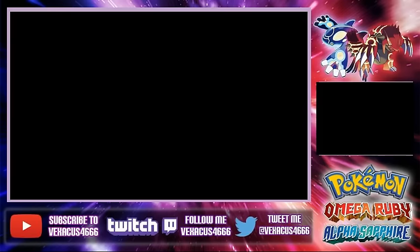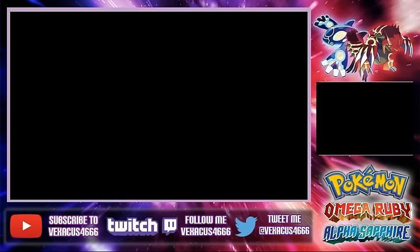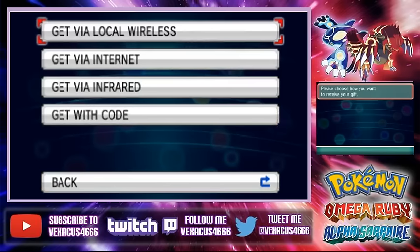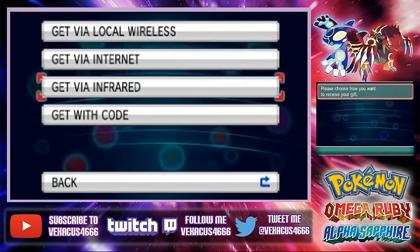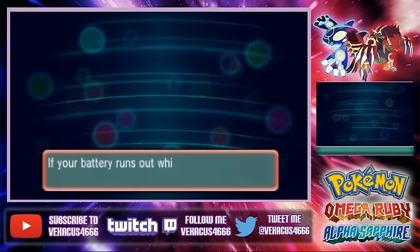For Pokemon, all you gotta do is go to a GameStop and get your lovely GameStop code to get Arceus. I'm gonna show you guys how to get it. All you gotta do is open up your Pokemon Omega Ruby, Alpha Sapphire, Pokemon X or Y games, and then you go to Mystery Gift and then you go to receive gift. And then you just type in yes and then put in the code — it's like a scratch-off type of code when you get one. You just gotta go to GameStop and get one.